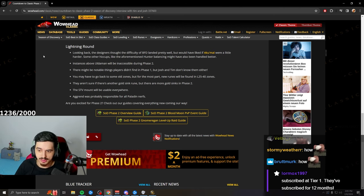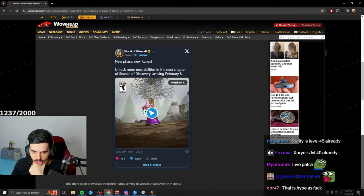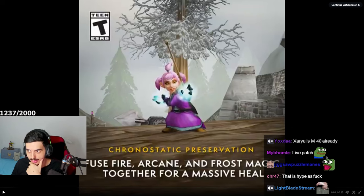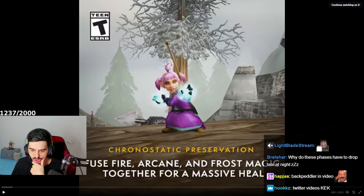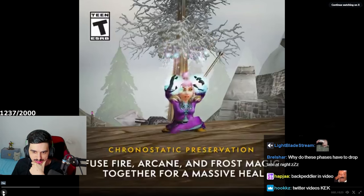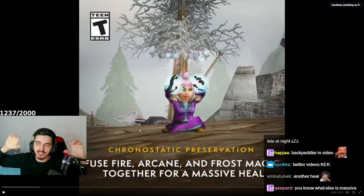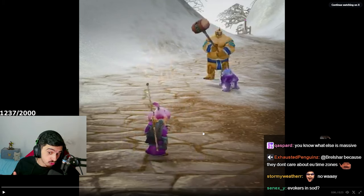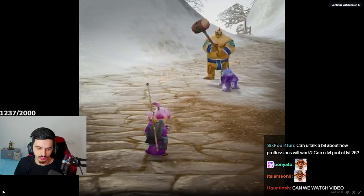Blizzard revealed four runes coming in Phase 2. One looks like the Mage spell shown in the presentation — Frostfire Arcane heal: you fuse fire, arcane, and frost magic for a massive heal. You store the heal for about 15 seconds, then activate the ability again to heal a target. This could be really good for AoE farming — store a heal, do a big pull, then activate it right before you die. It could be the go-to rune for AoE farming.